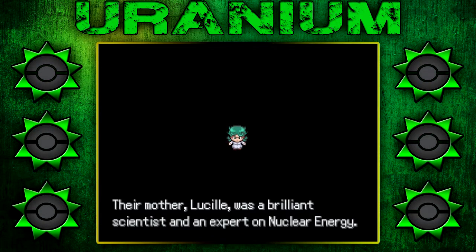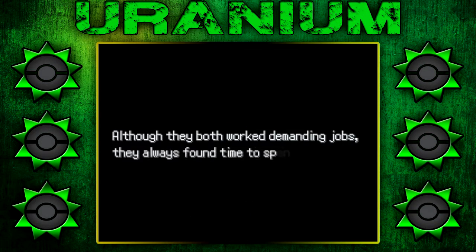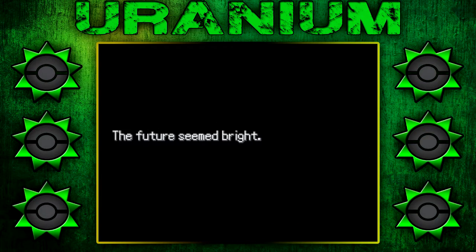Their mother, Lucille — I'm just going to call her mom — was a brilliant scientist and an expert on nuclear energy. Fancy. Although they both worked demanding jobs, they always found time to spend at home with young Chaos. The Tandoor region was at peace, and Lucille's company was working on a form of clean energy that would change the world. I can't see this ever going wrong.